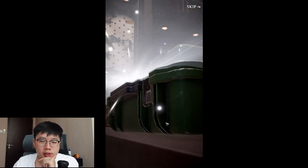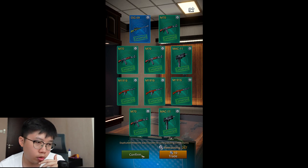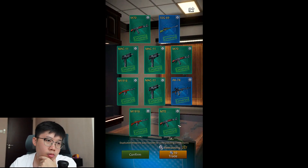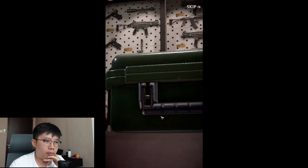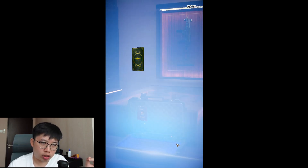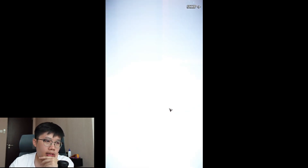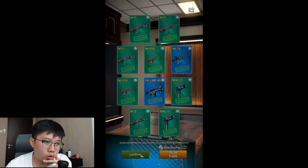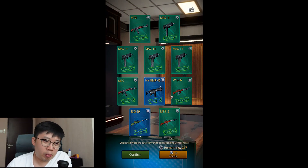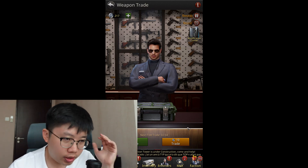Seven commons three rares - the 7-3 combo. Blue background again - nine commons and one rare, the worst combination we've seen. We haven't gotten 10 commons straight yet, hopefully we don't. Eight commons and two rares again. Hoping for something better - eight two again. I need an elite! Eight commons and two rares - eight-two is now a rather common combo alongside seven-three. I want to break out of this eight-two, seven-three pattern. Please, something better than a seven-three combo.